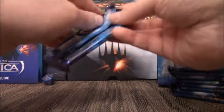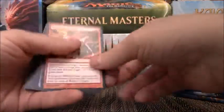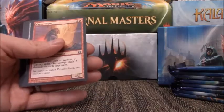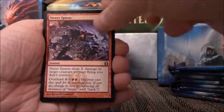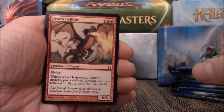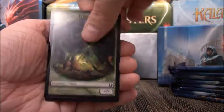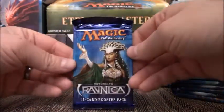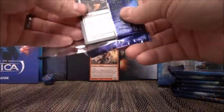I've yet to pull a foil Abrupt Decay — that would be my big win. And we're just going to skip through all the commons here, because there are no commons in this set that are worth anything. Gutter Snipe used to be a great pull — it is one of my favorite cards. There's a Mythic right off the bat: Utvara Hellkite. And an Ooze token and a Forest. A Mythic right off the bat — hopefully that's not the only one we pull in this fat pack.